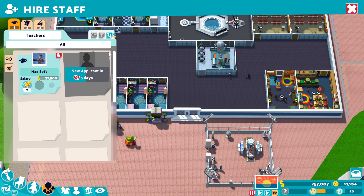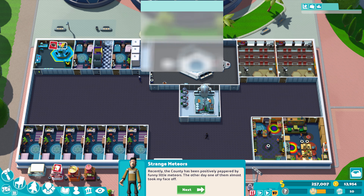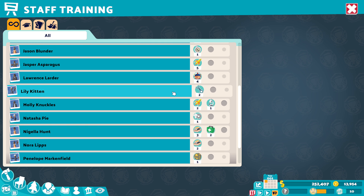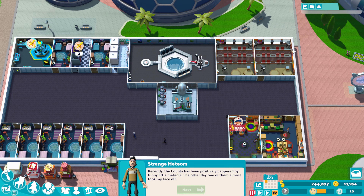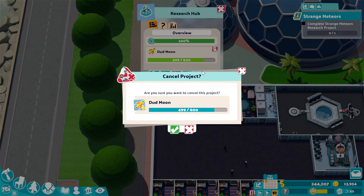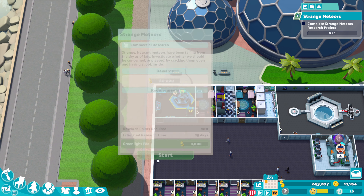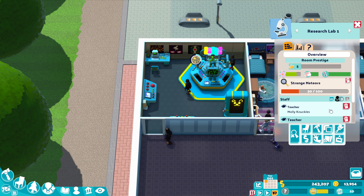Let's just dismiss all these unwanted staff offers. I don't need any more teachers. Let's get started — straight away I'm going to put people into level-up training. I'm going to put that one into level-up training too. First thing I'm going to do: we need to complete a research project. So let's decommission this and start the Strange Meteors research project. Let's get as many people in here as possible — I bumped that up to three researchers.